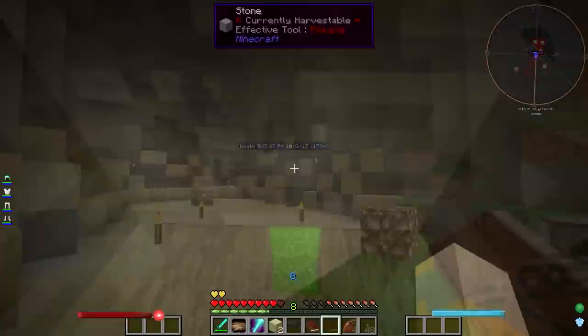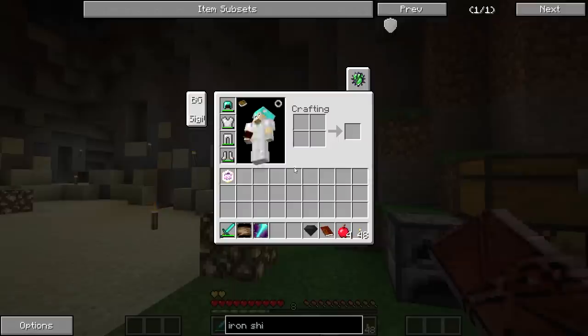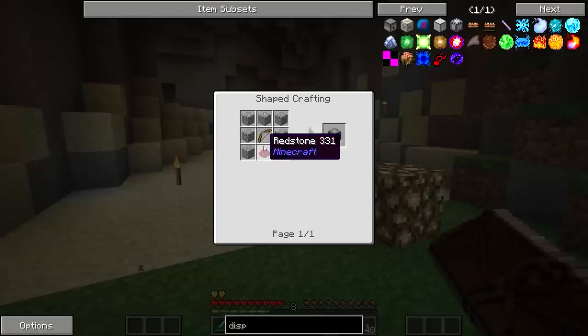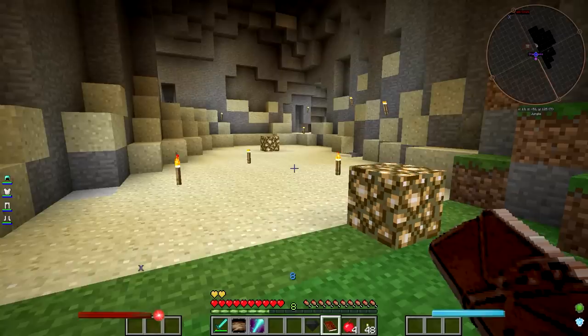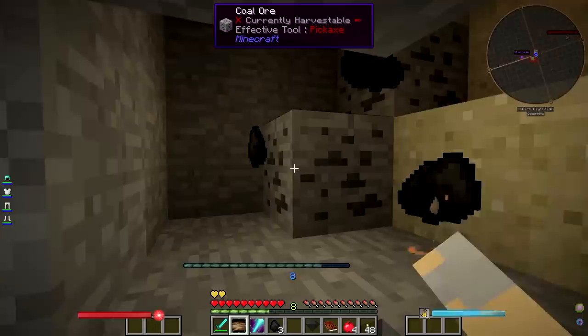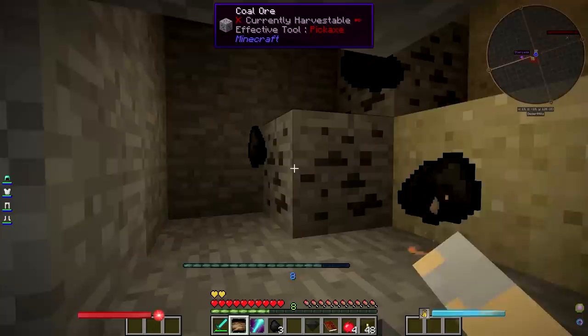I want to see if we can do this dispenser. Do I have any redstone? I have a redstone torch. Let's just look up the recipe for a dispenser — I'm pretty sure I got a bow, so I need one piece of redstone. Let's go see if we can find ourselves one piece of redstone. I'm going to do a little bit of mining here guys and I'll be back with you in just a minute.